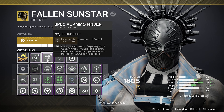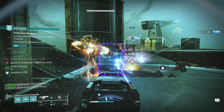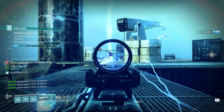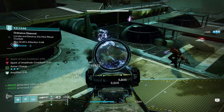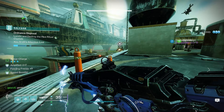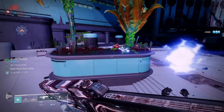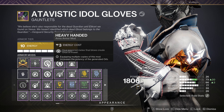For our helmet, we want one Special Ammo Finder mod, one Power Preservation mod, and one Arc Siphon mod. We went with Arc Siphon because both the Iterative Loop and the Thunderlord will activate it. When we get kills with our Chaos Reach, this will activate Power Preservation, generating an additional Orb of Power for our allies.